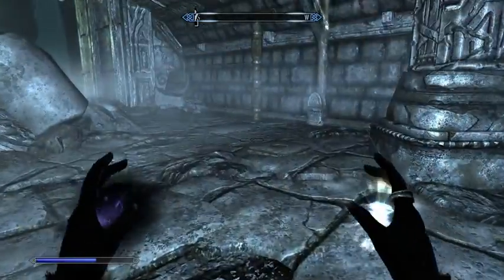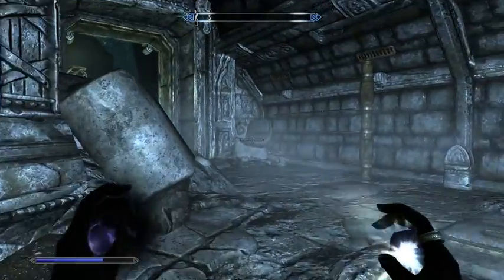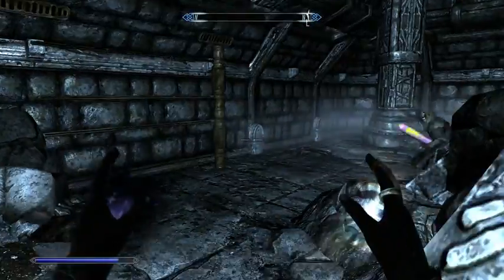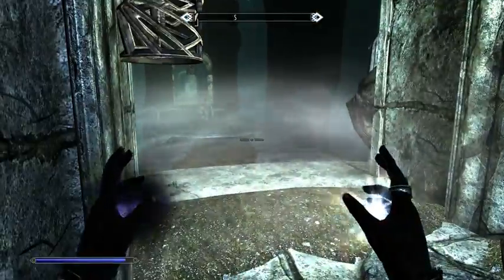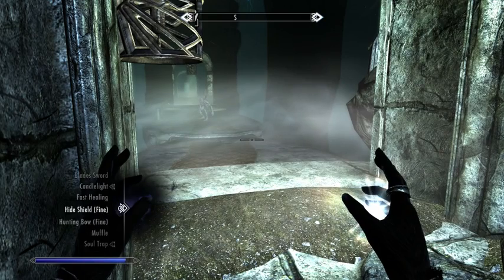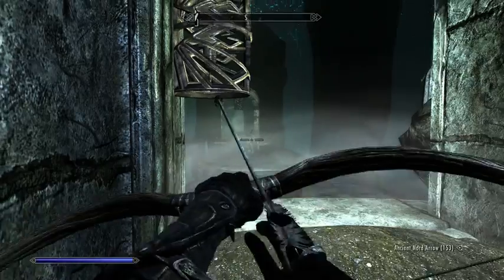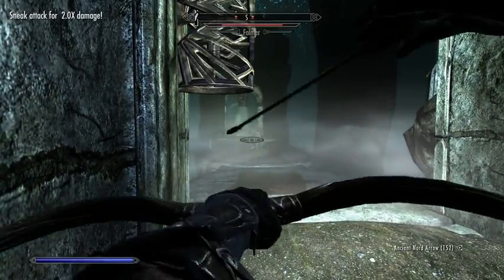So this is a trap, and it causes that spiky blade thing to swing. Sometimes your followers will trigger traps, so you want to be careful with that. You want to keep very aware of what your companion is doing.